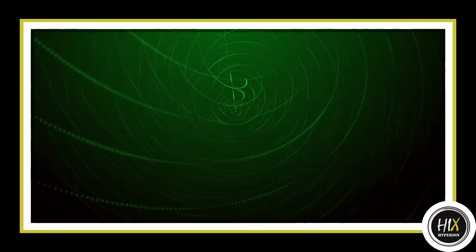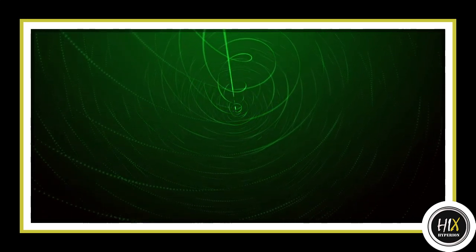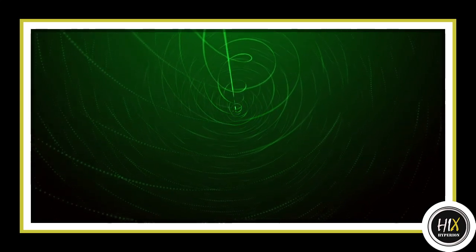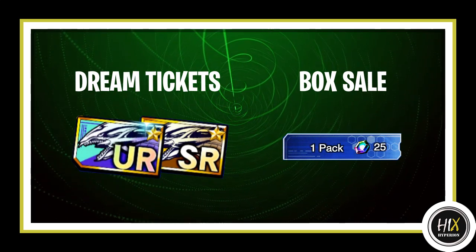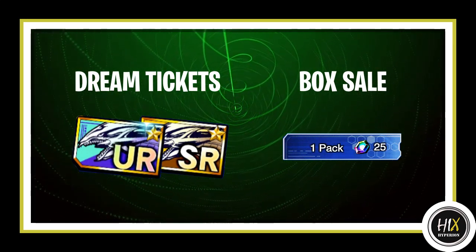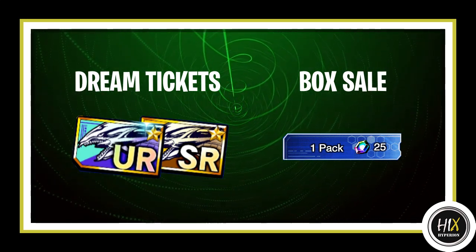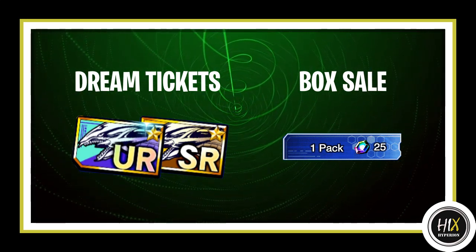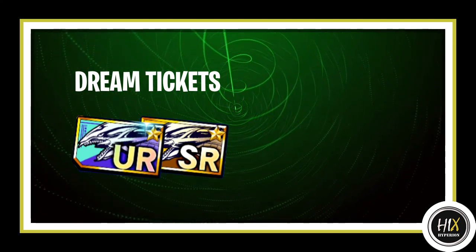My name is Hicks and today I'm going to be talking about two important things that F2P players should be focusing on right now: dream tickets and the box sale. Konami just gave us a lot of stuff recently due to the Duel Links fourth anniversary, so it's basically Christmas for F2P players. I wanted to make this guide so that we could get the most value out of our dream tickets and this box sale.